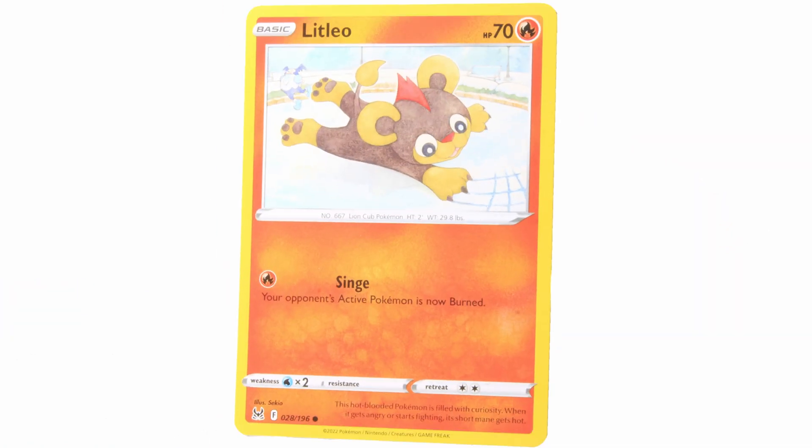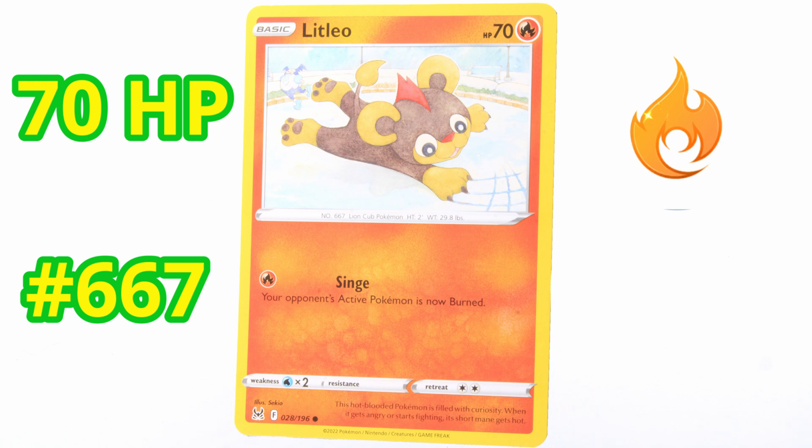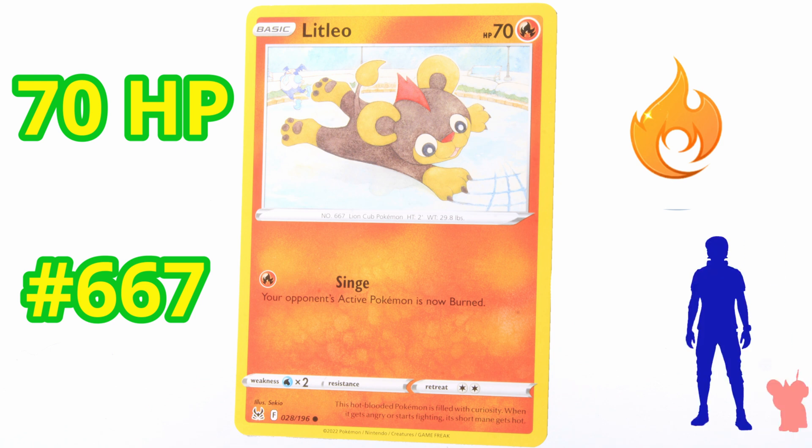Next up is Litleo. This is a fire type. It's got 70 HP, and its weakness is water — don't want to get water next to this fire type Pokemon. It is number 667, the Lion Cub Pokemon. It's about 2 feet tall, weighs about 29.8 pounds. This hot-blooded Pokemon is filled with curiosity; when it gets angry or starts fighting, its short mane gets hot. Very, very cool. This is another common type Pokemon.